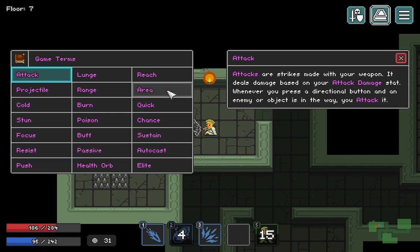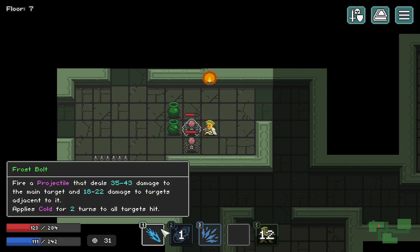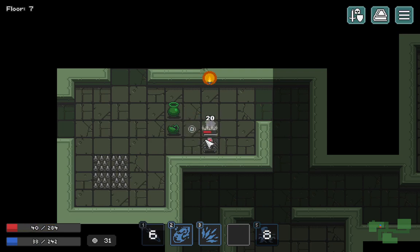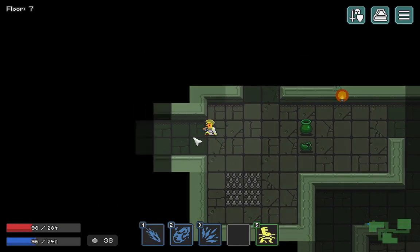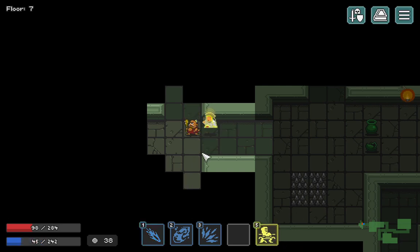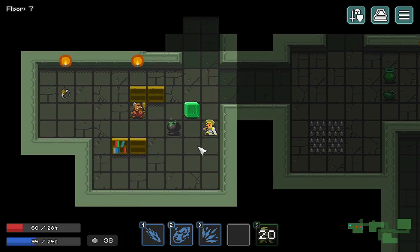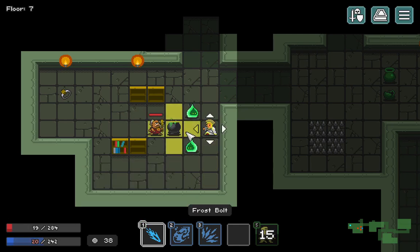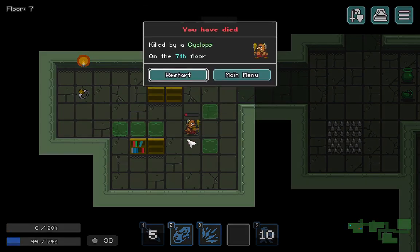Oh yes, an amulet - it changes your look, which is great. Non-attack damage - it doesn't say what that is. That was a money orb. That wasn't a good strategy but I didn't really get hurt. I just have to tank him - I'm really hoping...